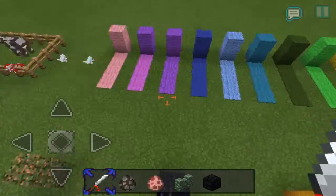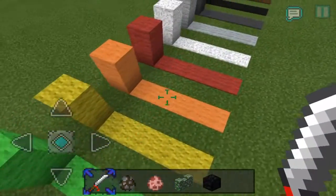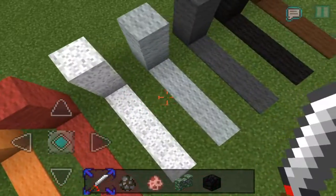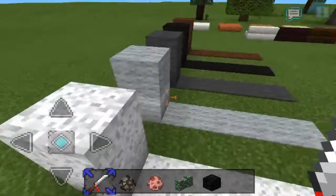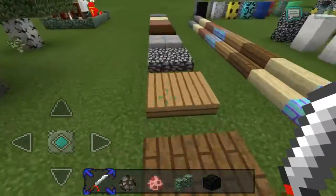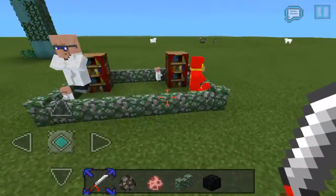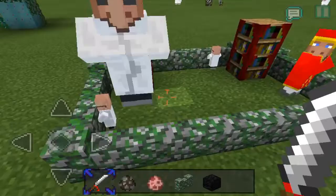Starting off, here's the wool. I don't think it changes all the blocks - as you can see it doesn't change the other wools, but it does change the white wool. I'm not sure if it's a work in progress or not.